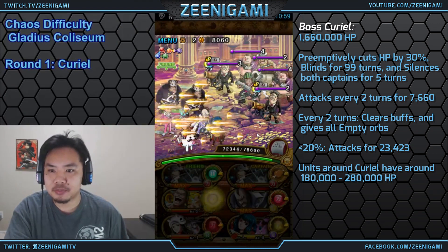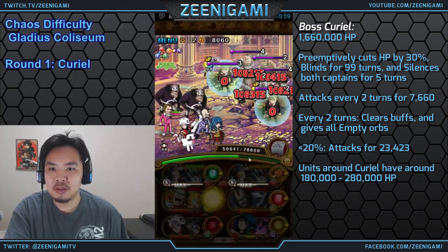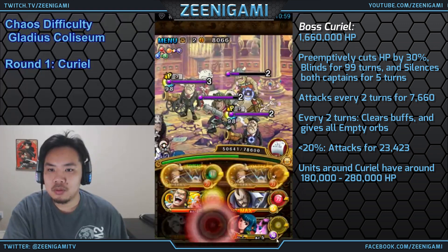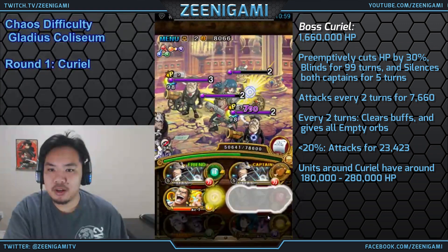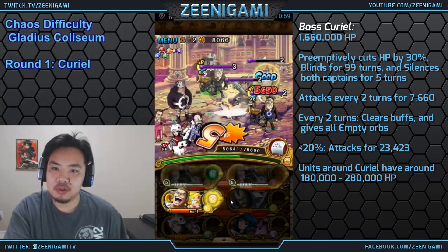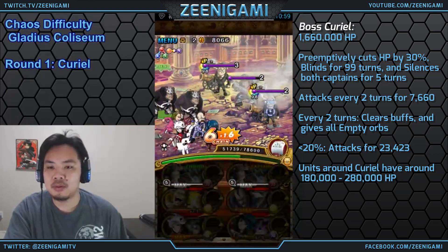Round one is going to be versus Curiel. Curiel is an INT boss with about 1.6 million hit points. He'll preemptively cut your hit points by 30%. You'll notice me using a double Kuma team — Kuma will reflect damage back at our enemies and also gives us a ton of hit points to work with.